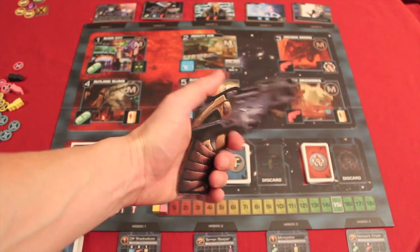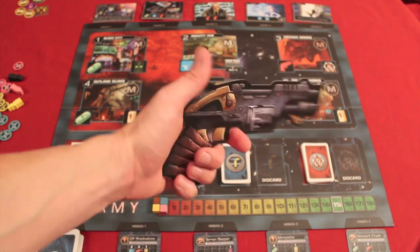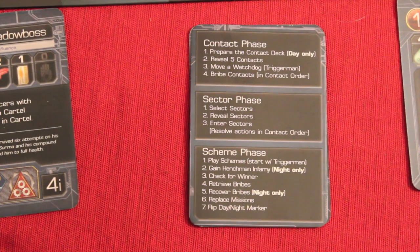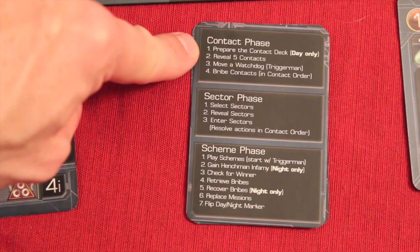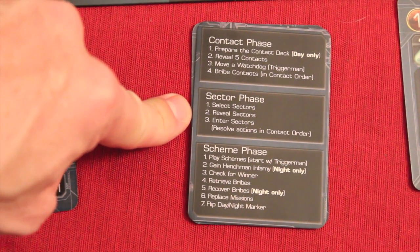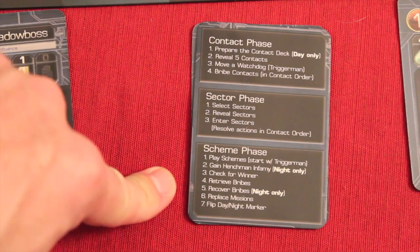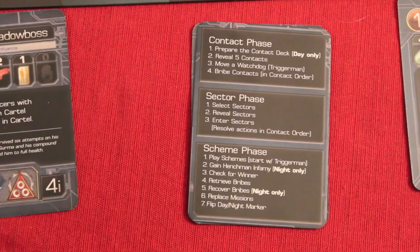Someone is given the first player 'trigger man' marker — one of the coolest first player markers in any game, and it fits really well in your hand. Each round consists of both a day and a night phase, and each has three phases within it: a contact phase where we bribe people and get resources, a sector phase where we go onto the board to get resources and complete missions, and a scheme phase where we play cards and clean up for the next round.